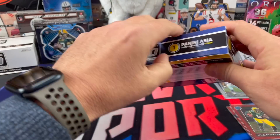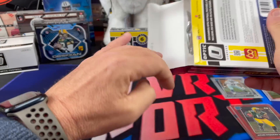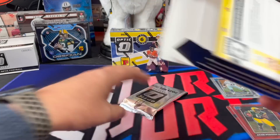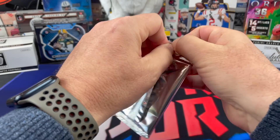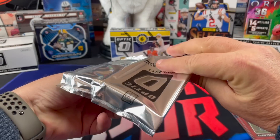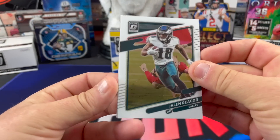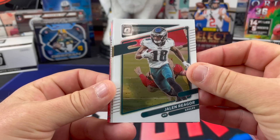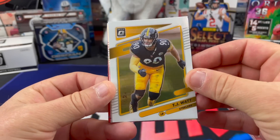He had one good outing over there in Indy like two weeks ago, but this week they were getting destroyed. Didn't they get destroyed by Dallas this week? Destroyed, destroyed, destroyed. Yeah, so much they took Dak Prescott out — didn't play the fourth quarter. And we fell 60 yards short of our bet. Yeah. Jaylen Rieger, TJ Watt.